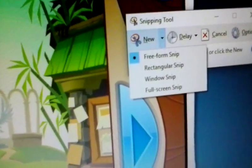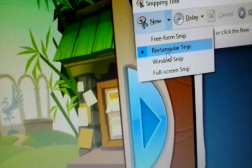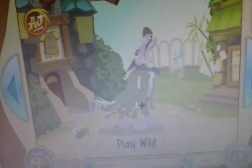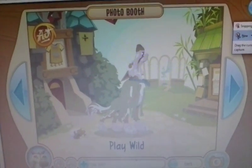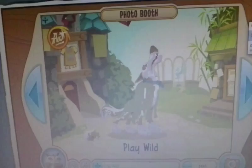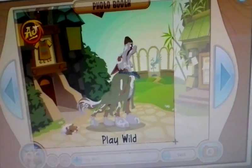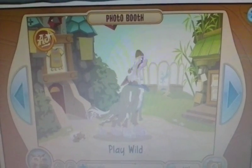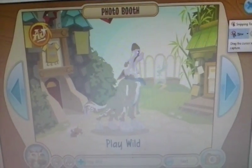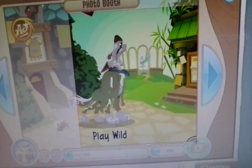Click on New and the Rectangular Snip. I accidentally clicked on Windows Snip — make sure you click on Rectangular Snip. It should give you this sort of view. It's going to turn your screen white but that's alright. You're going to go from the corner here and click down. If you don't want to get the photo booth thing in it, that's alright. Just go up to here — click a little bit below the photo booth thing.